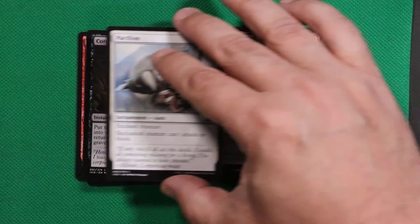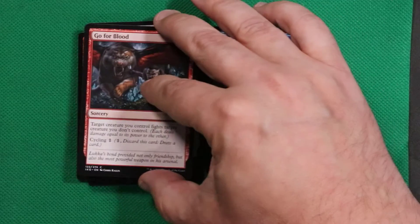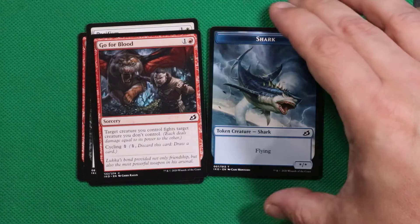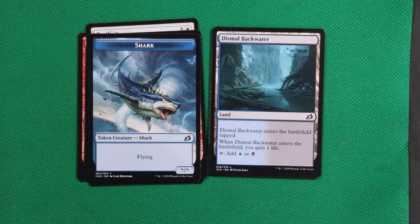Pacifism. Go for Blood. And there's our shark token — we already saw that, mild spoilers. Dismal Backwater — not Blackwater, Backwater, though the water does kind of look black.